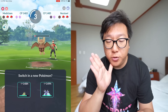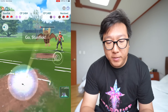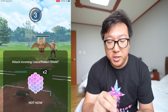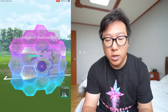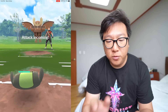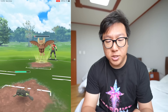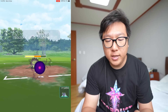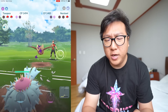Trying to farm down Noctowl, though I'm not sure if it's the right choice since it'll take a while. Going to shield the first Shadow Ball but might let the second move come through. Farming up a little more energy first before considering a switch to Toxapex. You can see how tanky Galarian Stunfisk is. Bringing in Toxapex to farm down Noctowl before another charge move comes in.